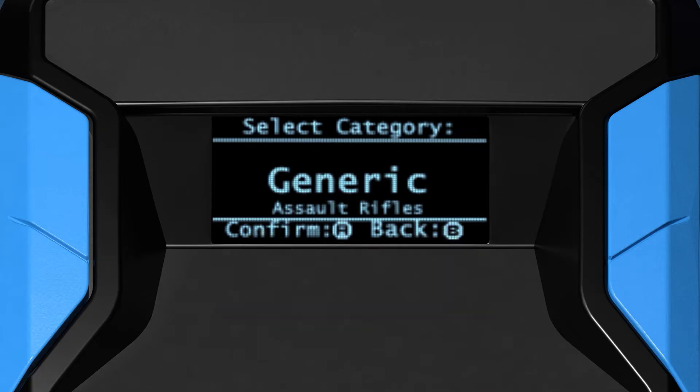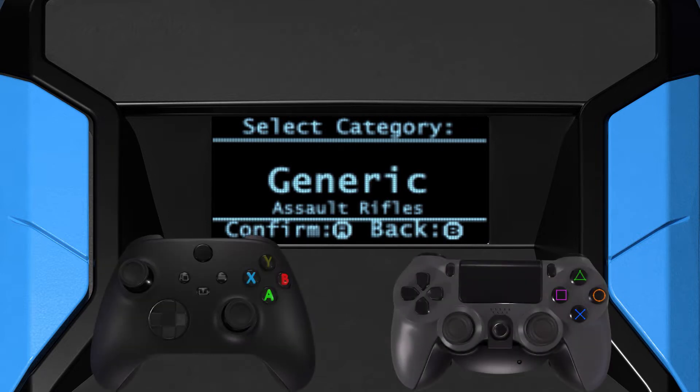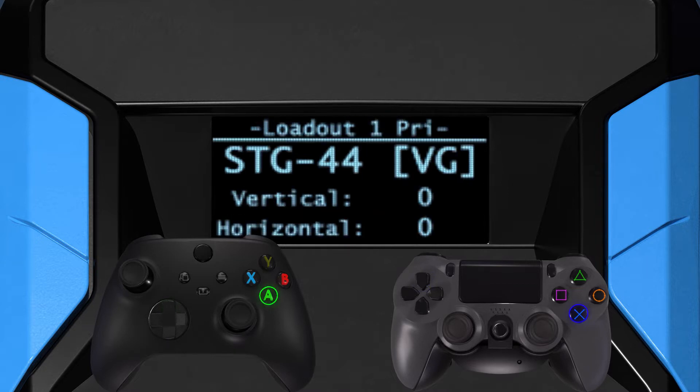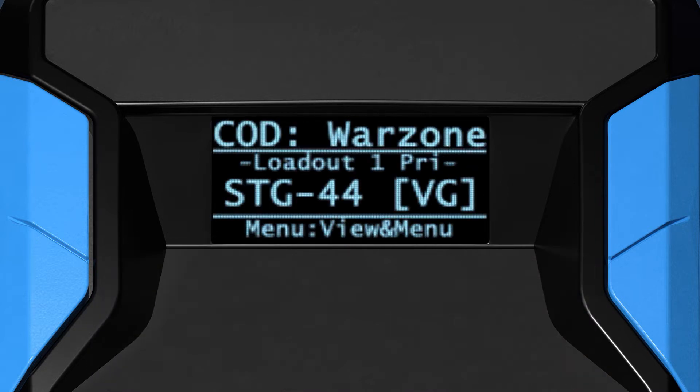The Generic Fire Modes and Optimized Weapons are sorted into categories. Navigate with the down or up direction on the D-pad, and tap Cross, A, or the equivalent button to advance and make your selection. This will automatically exit the Weapon Selector.